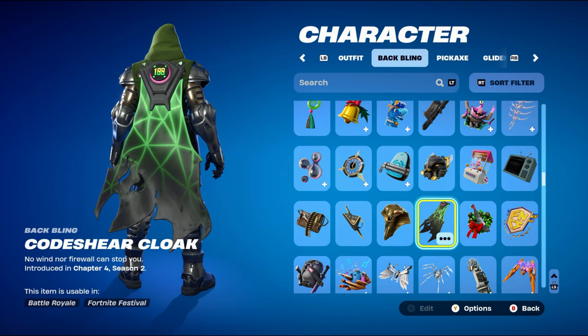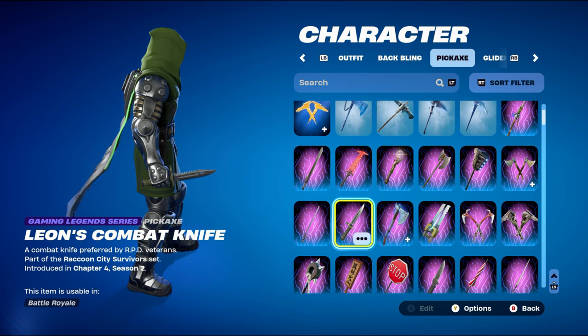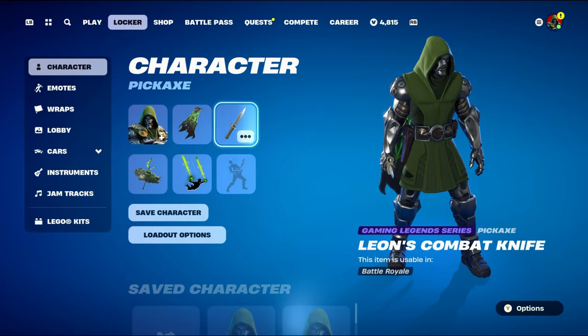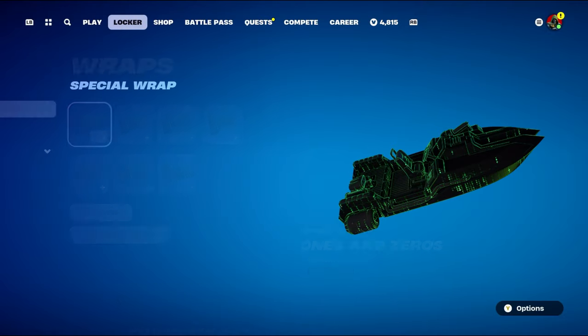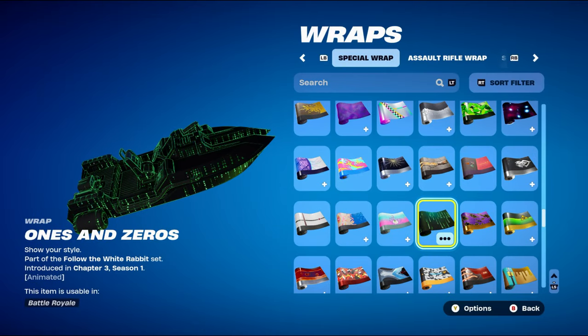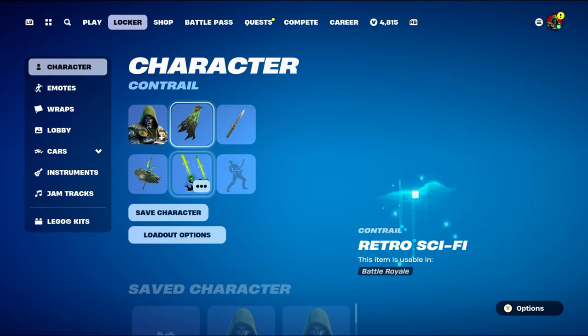The pickaxe is Leon's Combat Knife, gaming legend series, part of the Raccoon City Survivors set from Chapter 4 Season 2 — Leon S. Kennedy's pickaxe, used for the green design. The weapon wrap is Ones and Zeros, part of the White Rabbit set from Chapter 3 Season 1 — a nice animated black and green Matrix-themed wrap.